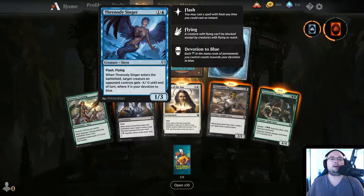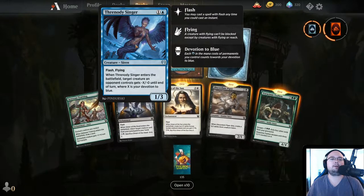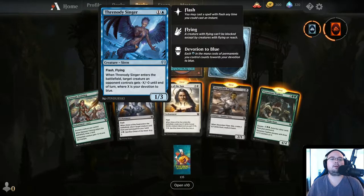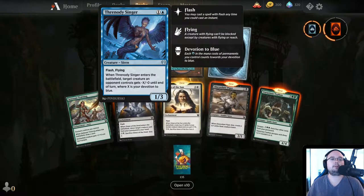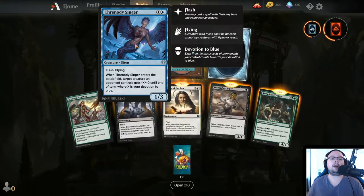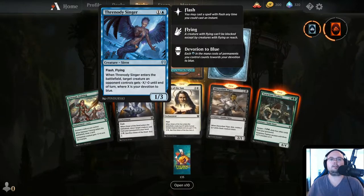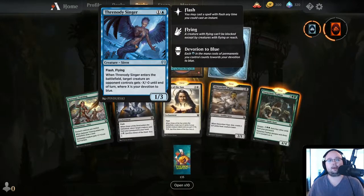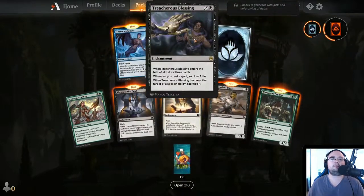Threnodis Singer — 2 mana, 1/3, Flash, Flying. When Threnodis Singer enters the battlefield, target creature an opponent controls gets minus X/minus 0 until end of turn, where X is your devotion to blue. That is actually kind of good — it's a combat trick and also a small flyer, so I'd say it's okay.